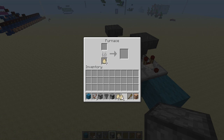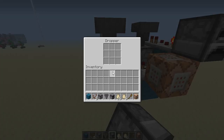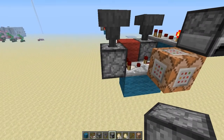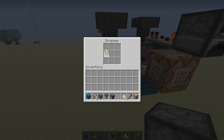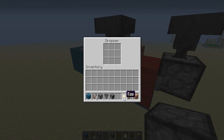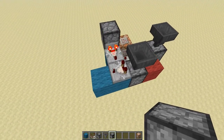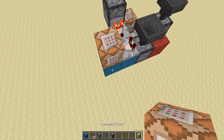So now inside of this furnace, we're going to go ahead and place nine items of anything stackable up to 16. Eggs work — you could also use ender pearls or snowballs. Now in this dropper over here, we're going to put 16 plus five items. And in this dropper, we are going to put one item stackable to 16 and one non-stackable item like a wooden shovel. And there you have it, it's pretty much done. This is our other output.